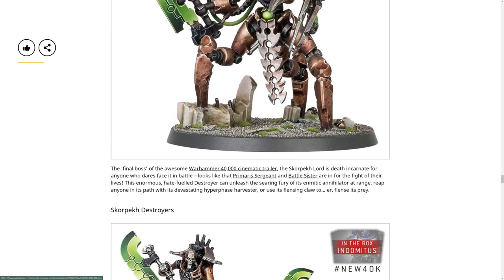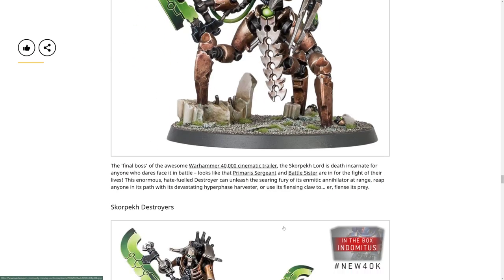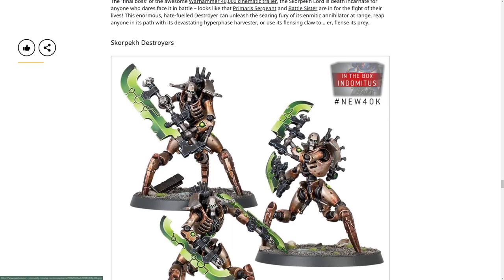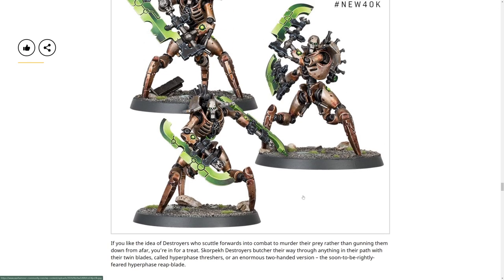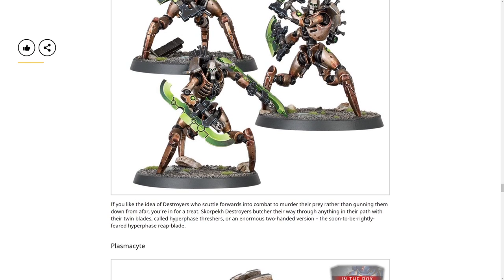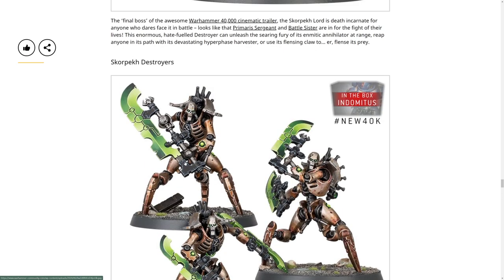Let's take another look at the Skorpekh Lord - the legs and everything are so cool. I wonder what his movement stat is - I bet it's going to be pretty decent. The normal Skorpekh Destroyers, not lords - if you like the idea of destroyers who scuttle forwards into combat to murder their prey rather than gunning them down from afar, you're in for a treat. They fight with their twin blades called Hyperphase Threshers, or the enormous two-handed version, the soon-to-be-rightly-feared Reap Blade.